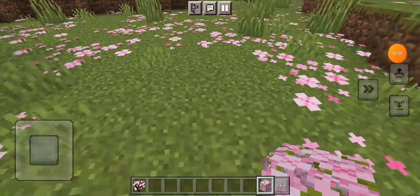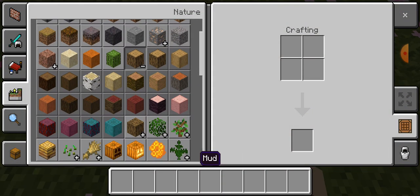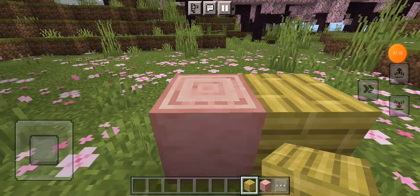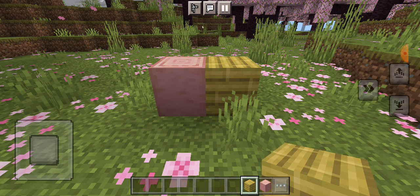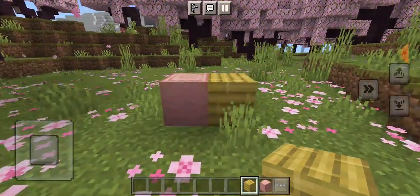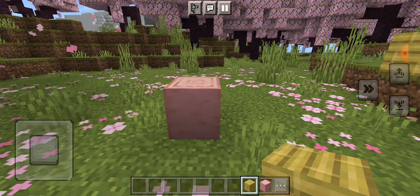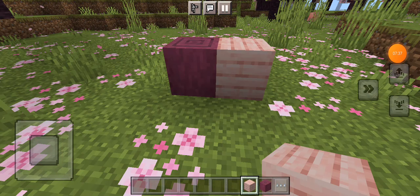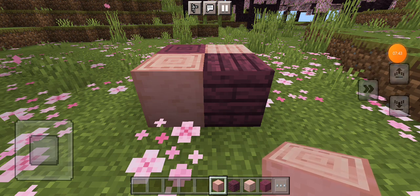I've cleared some of that out of the way. I'm probably going to use some stripped cherry log, and maybe a color that works nicely with it. I might try a newly-themed house using the two newest wood types. Or I could just do it all in pink because the green doesn't really fit this scene. So it's going to be a mostly pink house with maybe some purple highlights. Let's try.